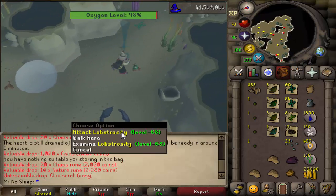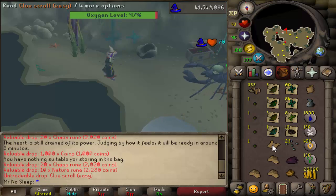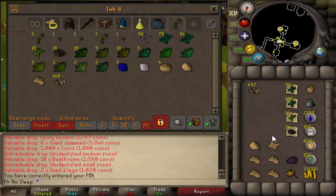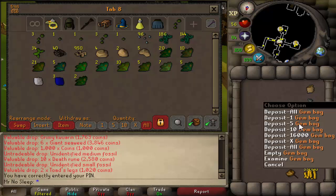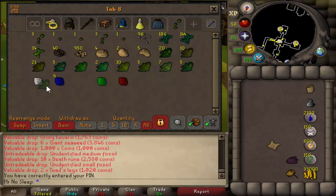As for why I was wearing black mystic, it's mainly because I just needed some magic bonus. Since I didn't have ancestral, I also didn't want to waste money repairing barrows armor such as Ahrims, so I just went with a basic mystic setup.